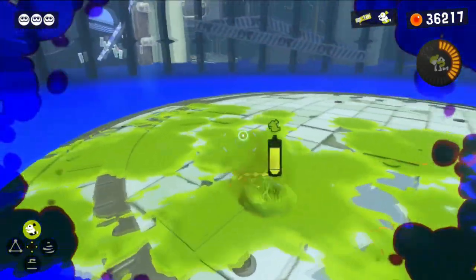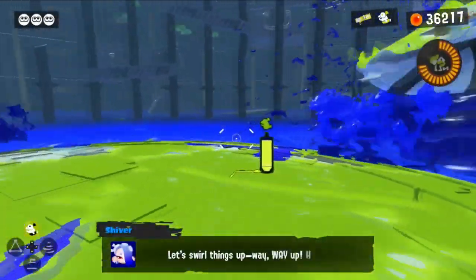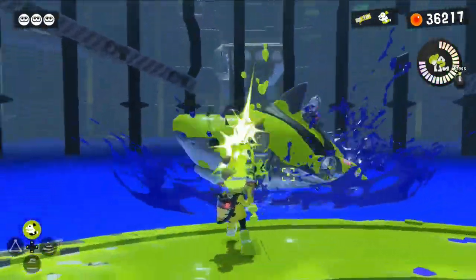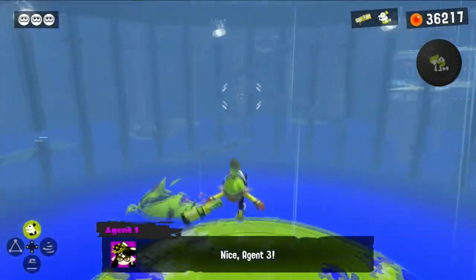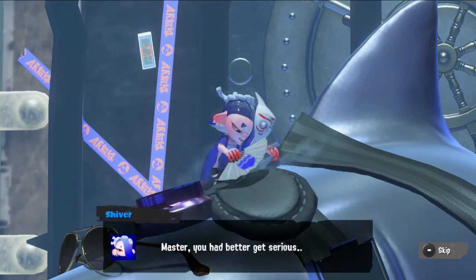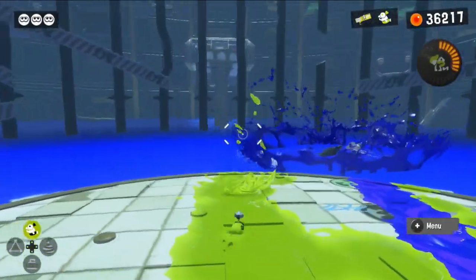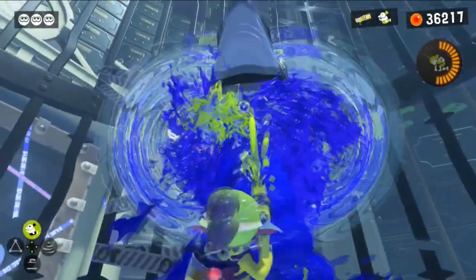Those puns are just as old as Christmas jokes. Got to anticipate where the shark goes in and avoid these attacks — I think those are basically stinger waves. Got her again — splashdown! And she's gone again, but I've got to hit her one more time. Got to avoid these stinger waves; they basically home in on where you're positioned, so at least there's an opportunity to dodge.